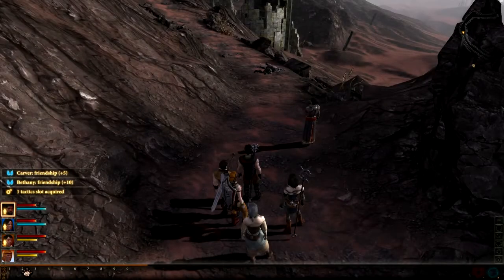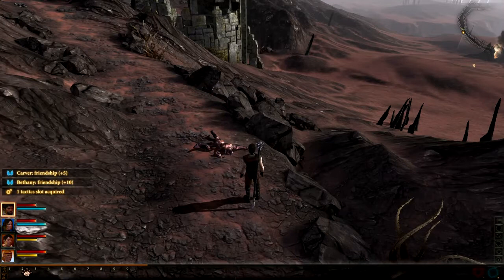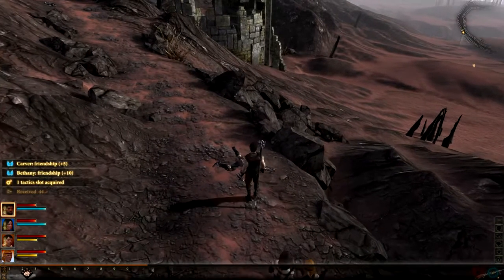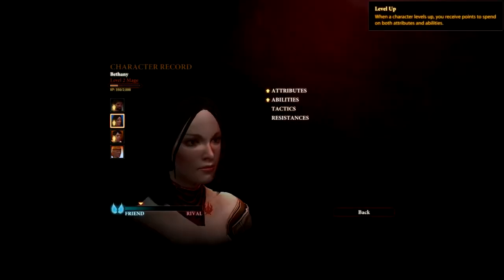And another cutscene — what a start to the game. If you actually play this, you'll find that everything is basically locked. You can't look at your inventory, you can't make your character look how you want. The only thing you can actually do is change your name.